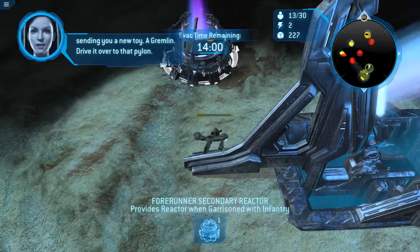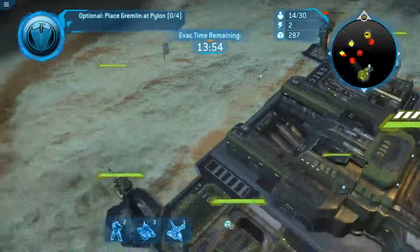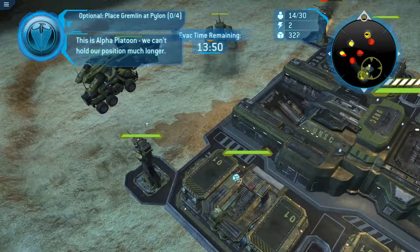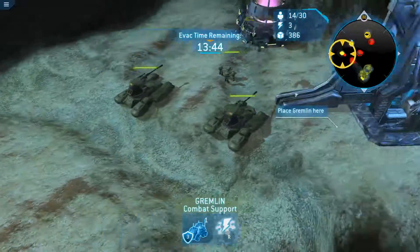Forge, I'm sending you a new toy — a gremlin. Drive it over to that pylon. Moving. Where is the gremlin? All units. Okay, there it is. We can't hold our position much longer. If we lose one of the troops, they just die immediately.